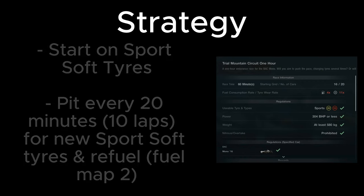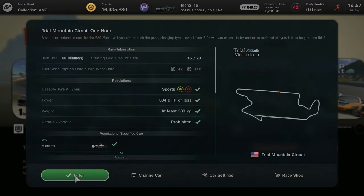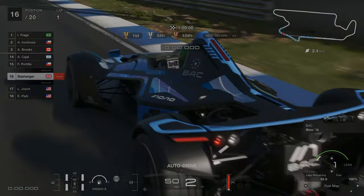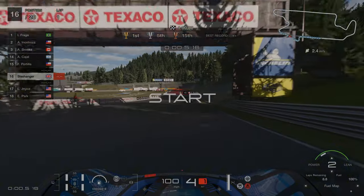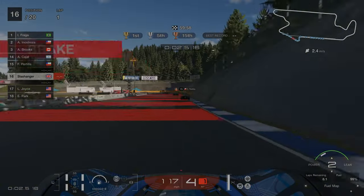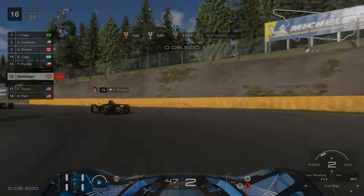The strategy for this race is really simple — we're going to pit every 20 minutes, which is roughly every 10 laps, and we're going to use the sports soft tyres only. Alternatively, if you don't want to follow this strategy with the fuel map on two allowing roughly 10 laps per stint, you can keep the fuel map on one, but this means you will have to pit three times instead of two.